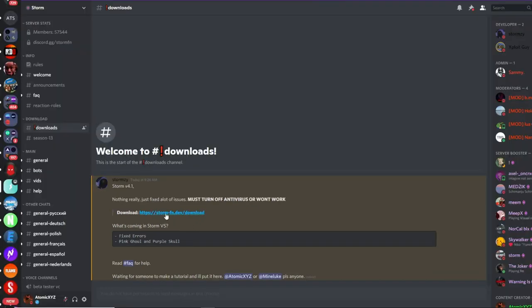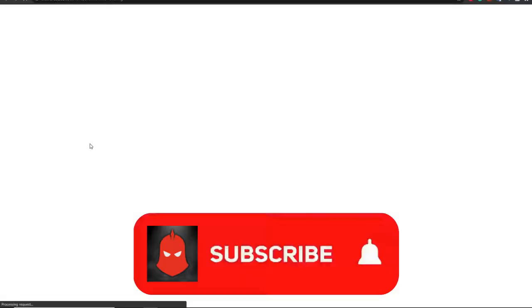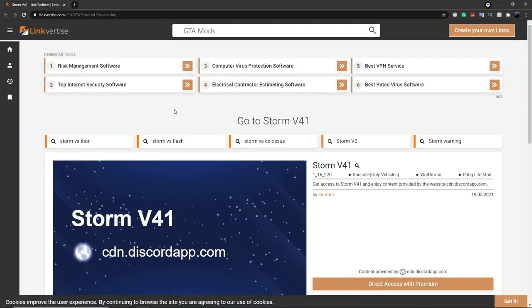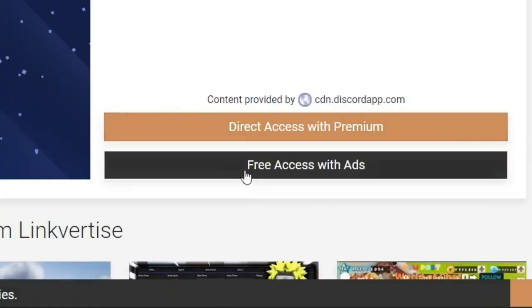Now you just want to click on the link over here next to download. Once you get over here, it will pop up with something like this. You want to scroll down and make sure you click on free access with ads right over here.